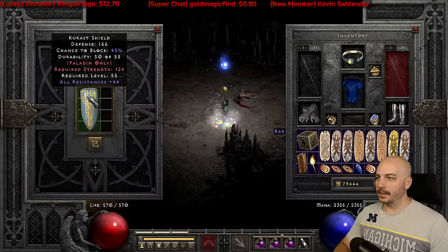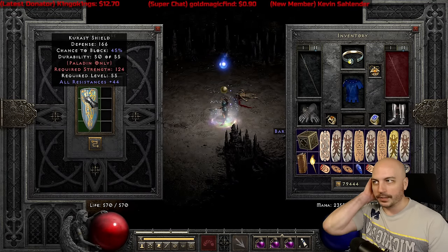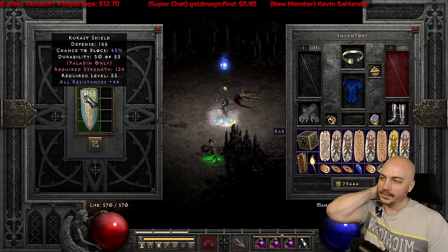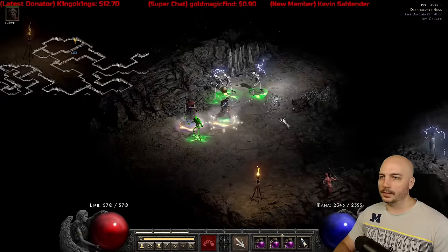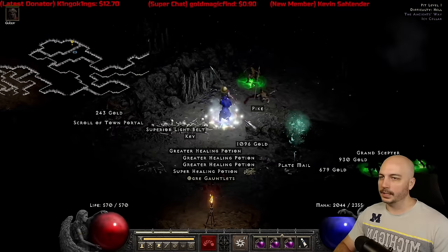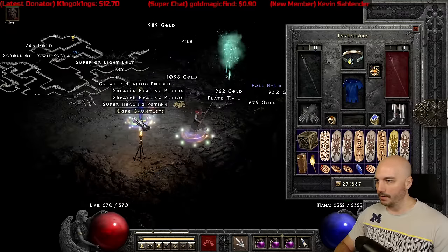To be completely honest — a 44 res Curse shield. That's a good base. You could Larzik that for four sockets — that's pretty solid. I don't think they really understand drop rates and stuff. Speaking of finding stuff, here's something all right.